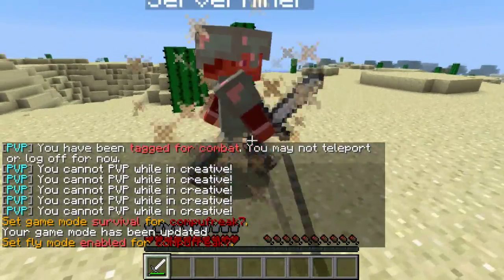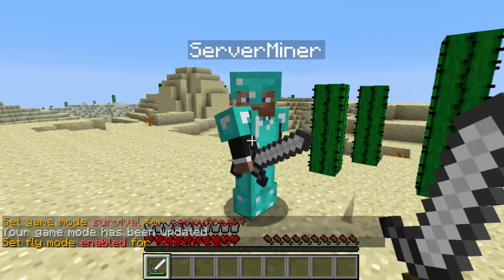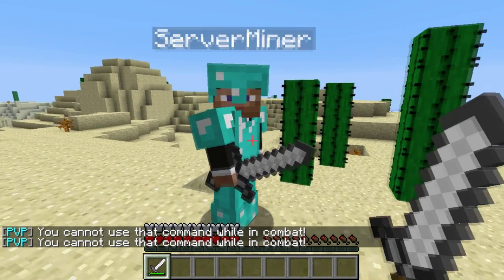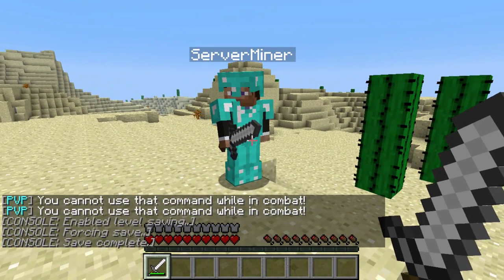by default this allows PvP teleporting and punishes PvP logging by dropping the player's items on the ground. It also prevents players from initiating PvP whilst in creative or cancels fly mode. It hooks in with other plugins like Vanish and Disguise Craft to disable unfair advantages.